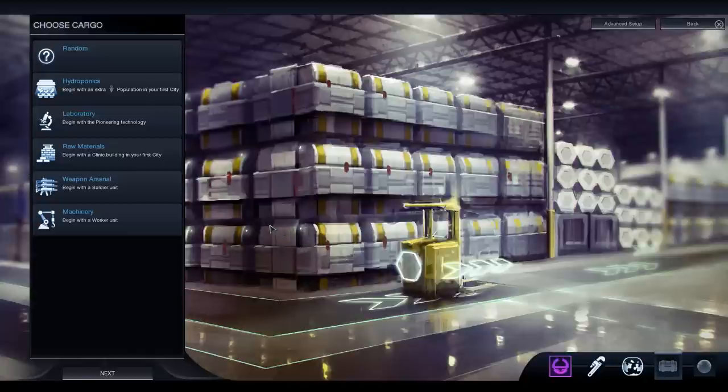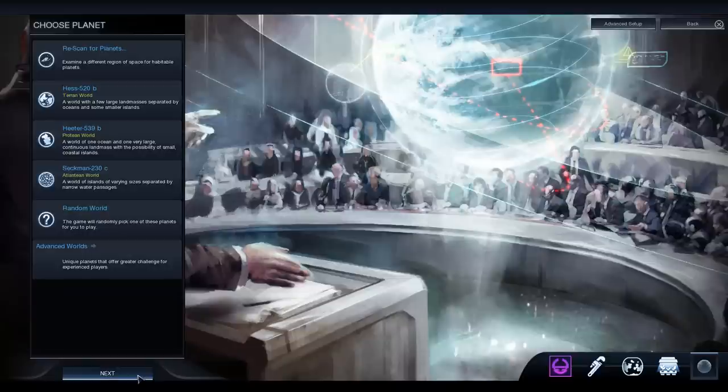Moving onwards, for cargo we get to choose between five different extra things. We can start our first city with an extra population, some more technology, some buildings, or some weapons — a soldier unit — or machinery, a worker unit. I think I'll go with hydroponics: we'll start out our first city with an extra set of people inside it, so that'll be quite helpful.